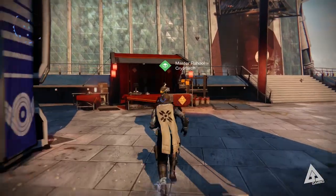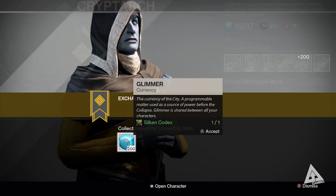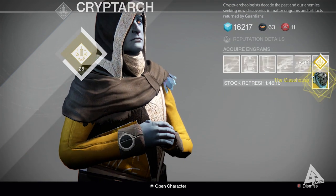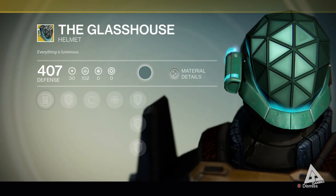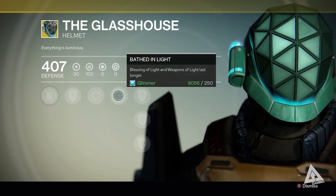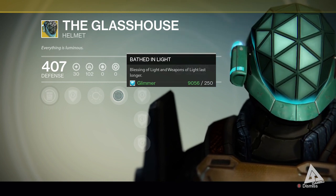With all that out of the way, let's go and see what the Cryptarch has for me. Of course he'd never give me something for my class. However, this item is one of the new DLC items — the Glass House. This is aimed at the defenders out there. The key perk, Bathing in Light, allows your Blessing of Light and Weapons of Light to last longer. It also looks pretty badass, kind of like something out of Crystal Maze — just a shame it's no use to my class.